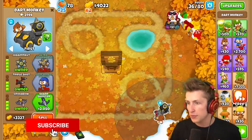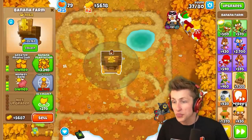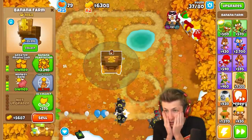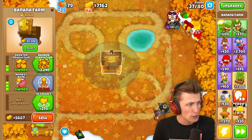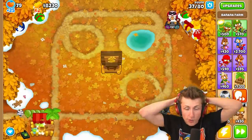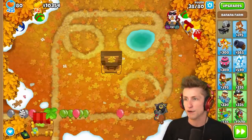Juggernaut — there we go. Now we can hit all types of balloons, no problem. We only have $35,000 in the bank — that's only $35,000. We're not even close to a million, and we're supposed to get a hundred million. This challenge might become quite problematic, my friends.